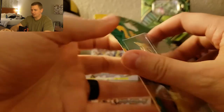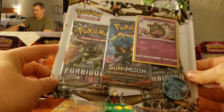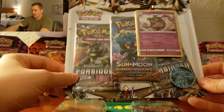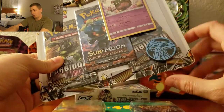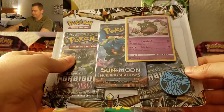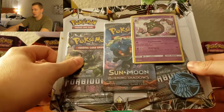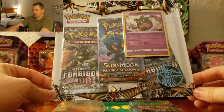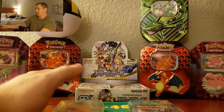We also got these — this nice bad boy right here: two Forbidden Light booster packs in one, and a Burning Shadows with a Garbodor holo. I don't really care about the holo actually, or the coin — it has Xerneas on it, I think, or maybe Xerneas. Could be wrong. They actually had like 10 of these blisters, so I may have bought a couple.